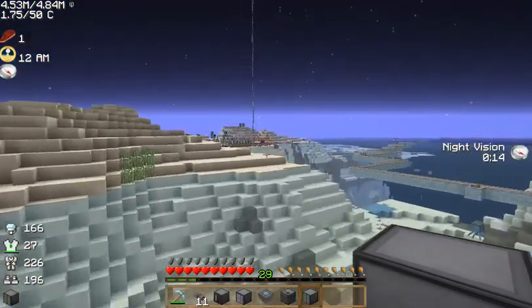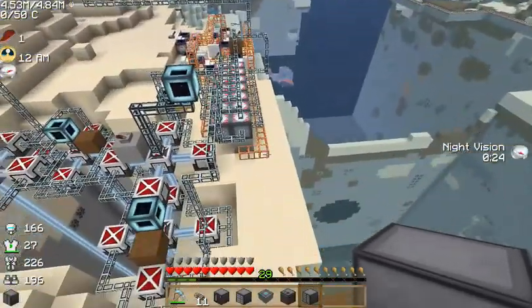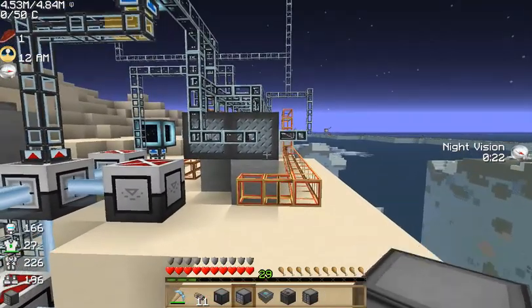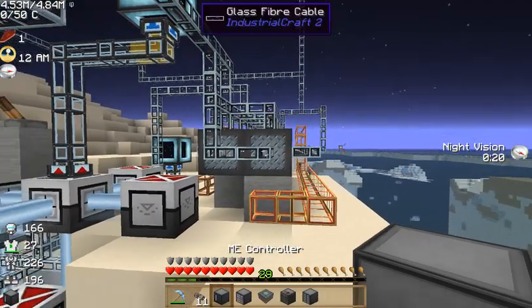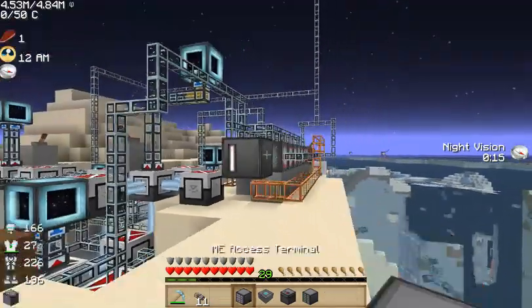So I'm going to teach you how to build an ME storage device and tell you why you should use an ME drive for storage over an ME chest. First of all, you need your ME controller. We'll just place that there, and as you can see it's got energy — that's why this is all glowing up nice and shiny.